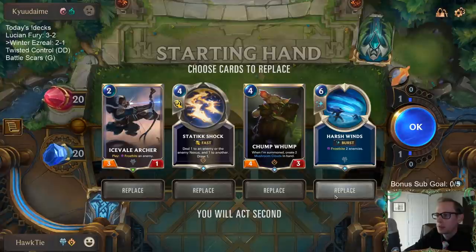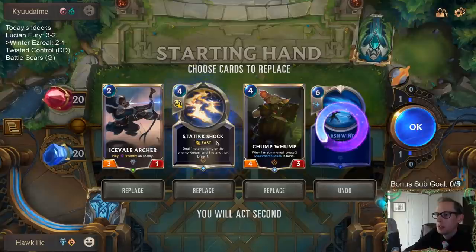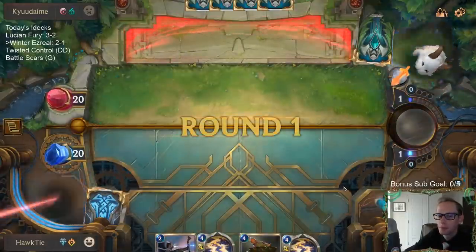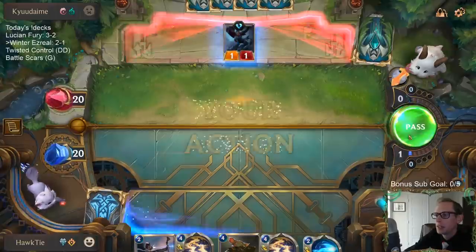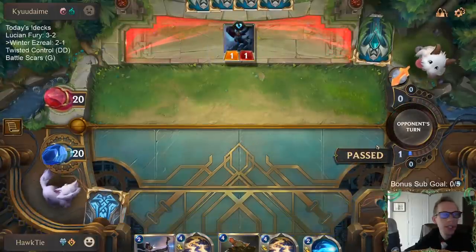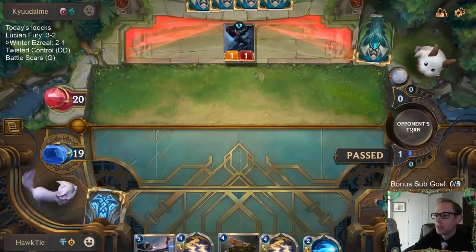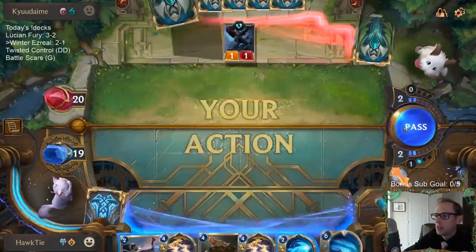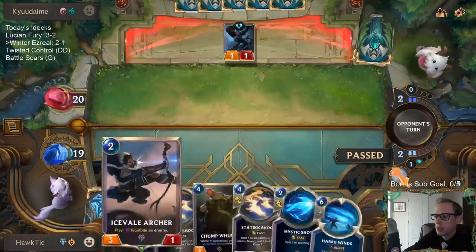Hecarim Thresh. Well, that card's gone. Hecarim Thresh with Ionia — do I want Static Shock? I guess so, we'll keep all of these and see what happens. We're playing against what we just lost to a little bit ago — Lucian Fury with that turn three combo: Dark Water Scourge, Deathmark. Against this deck I should have mulliganed the Icevale Archer, and even the Chump Wump I don't really like. Could have mulliganed all this stuff.